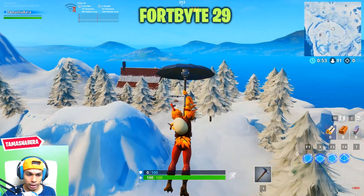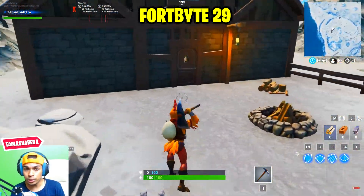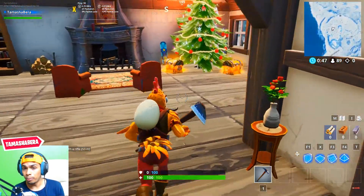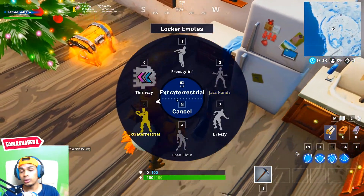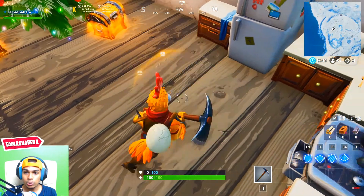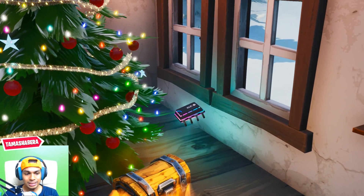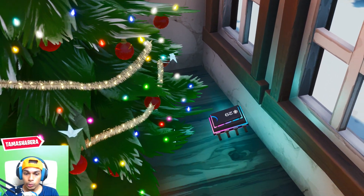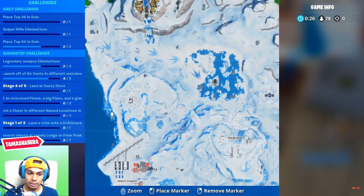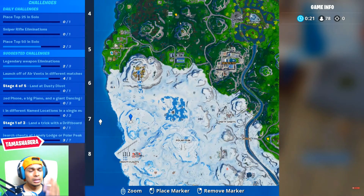Fortbyte number 29 is found underneath the Christmas tree at Crackshot's Cabin. Come to this cabin and next to the Christmas tree is the exact location of the Fortbyte. This is near Frosty Flights on the very left of the map, near Snobby Shores.